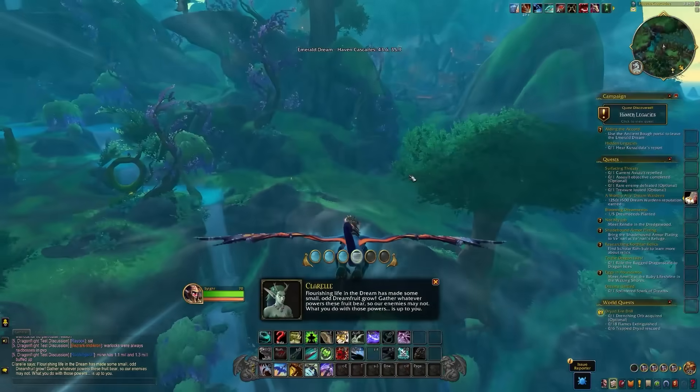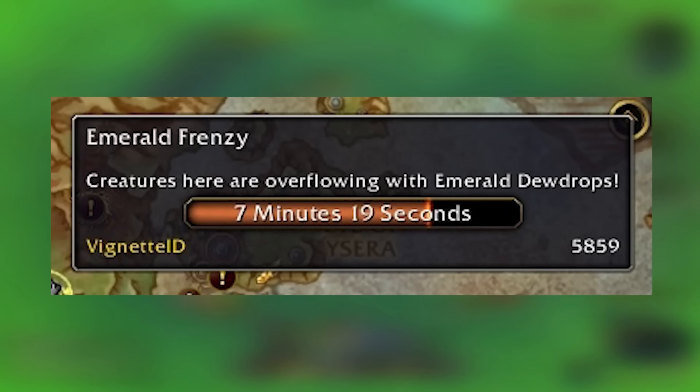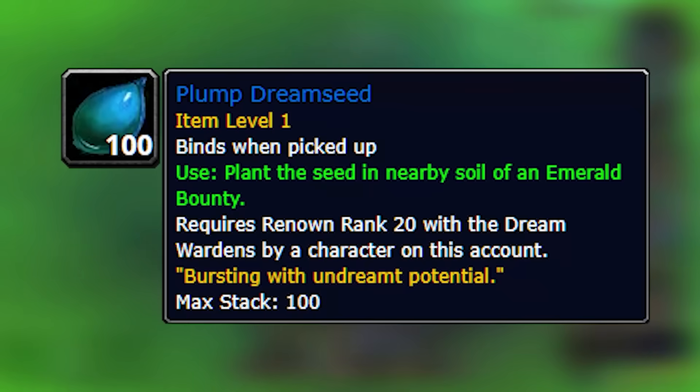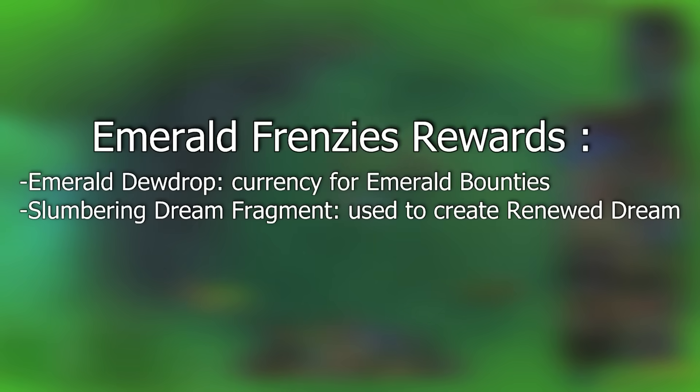Shortly after the Super Bloom ends, another event should pop up called the Emerald Frenzy. It'll be in a specific location — you fly over there, kill mobs, fill up a bar, it doesn't take very long, and then you'll get a plump seed from doing that. This happens twice before the next Super Bloom, so you want to keep an eye out and do those if you want extra plump seeds.